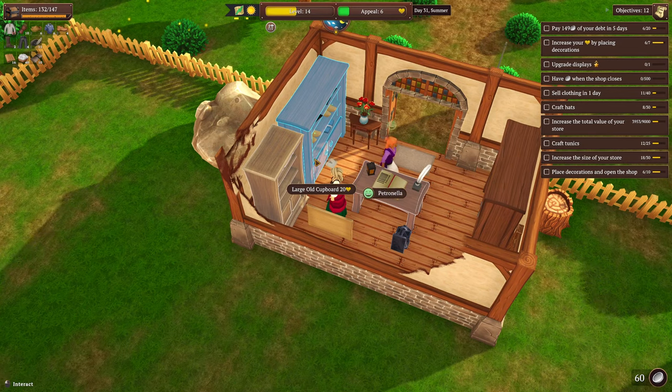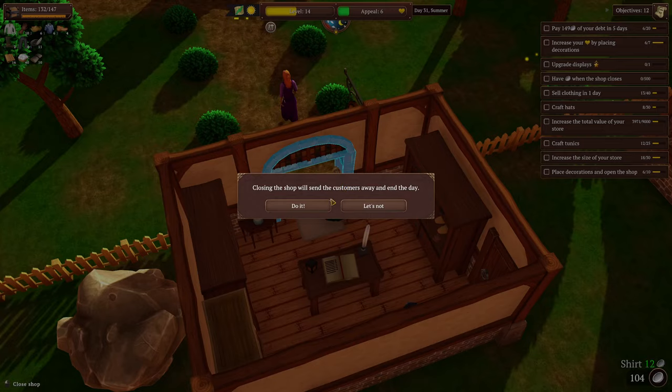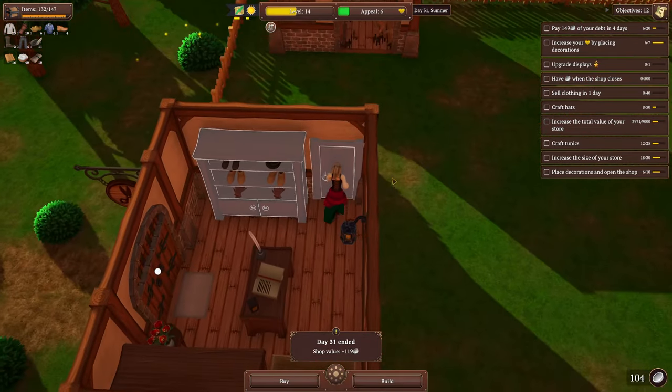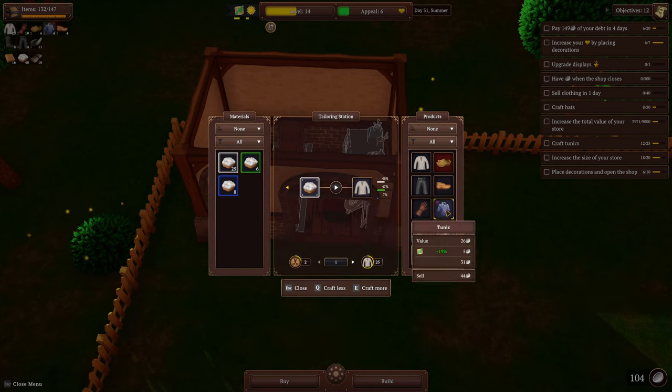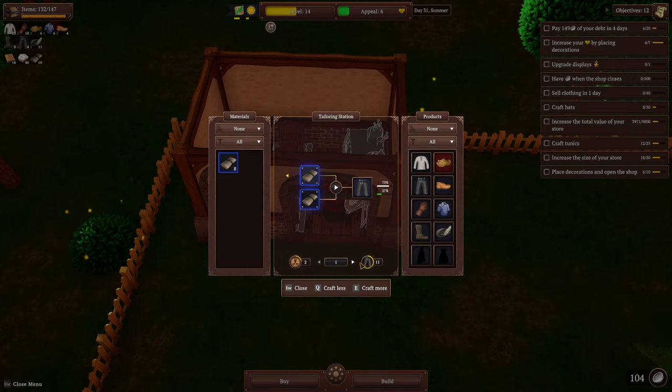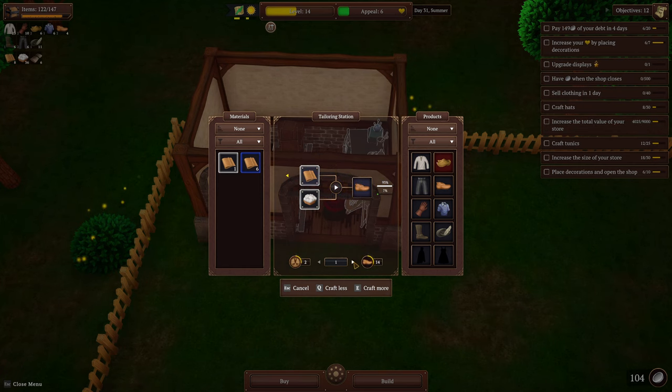We're just trying to end the day here — come on lady, buy your stuff. Oh you picked the cheapest stuff too — get out of here. Now with that, what level am I? I'm level 14. Let's come to the tailoring station — I'm good on tunics, I need some pants. Let me make two pairs of pants. And we need booties — let's make four pairs of those. And shoes — let's make six pairs.